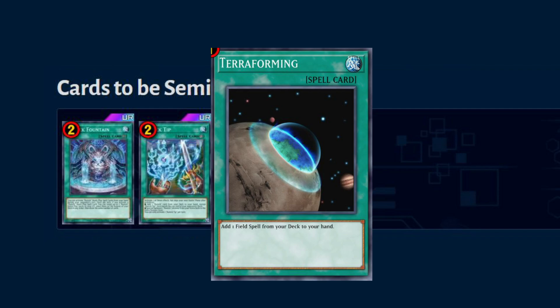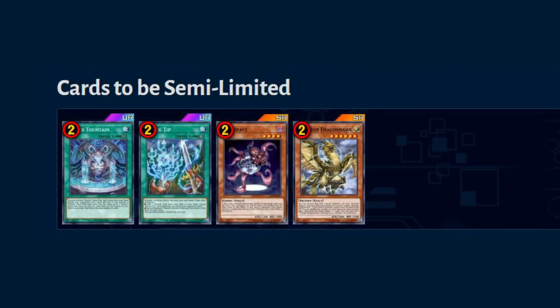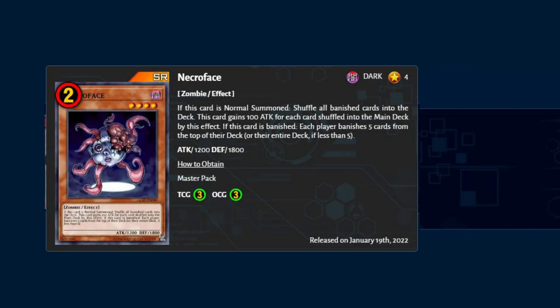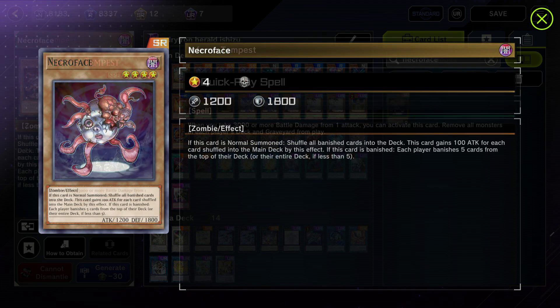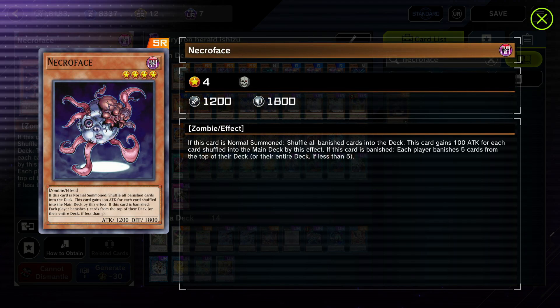Necrophace limited to two — this is because of the Ashizu chaos 60-card deck with snow and stuff. It means they can only banish one necrophace and keep one in their hand to reshuffle all the banished cards back. If you don't know, there is a deck called inferno tempest necrophace. This deck baits your opponent to attack you for 3000 damage, and then banishes all monsters from both graveyard and deck. After the three necrophaces banish, it will banish another 15 cards from the deck, which are mostly spell or trap cards.